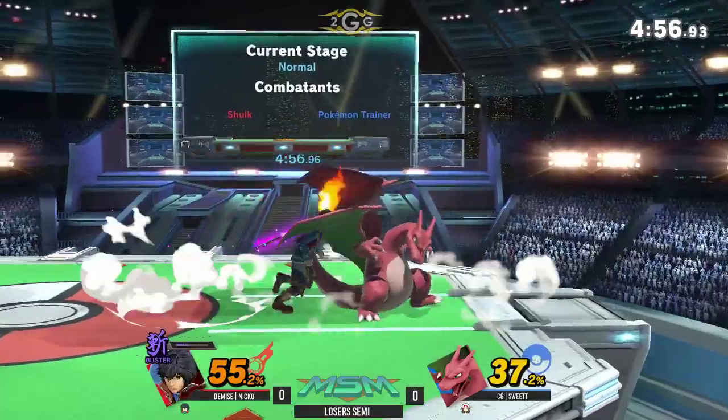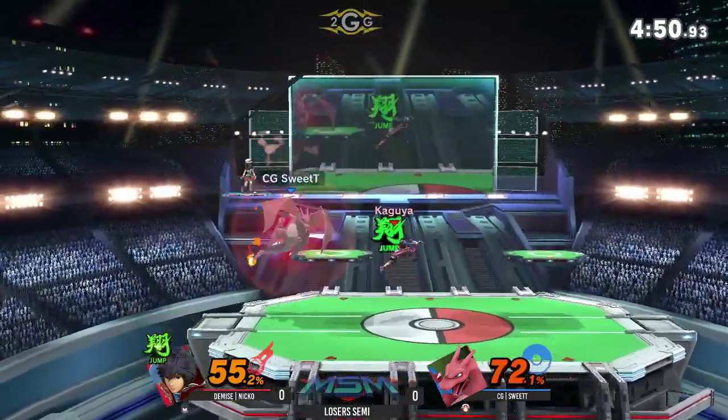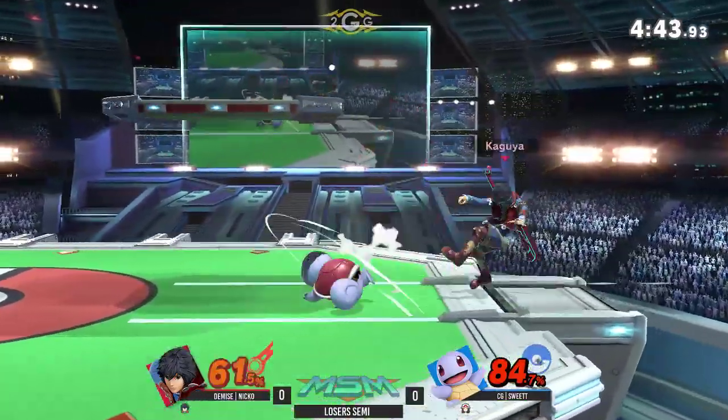When all the hits connect you don't fall out of it. Even with the parry, he shouldn't be able to punish that back air from full range. Niko's slowly getting the timing to punish these switches from Pokemon Trainer.